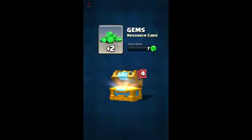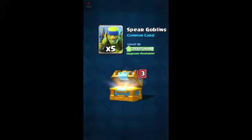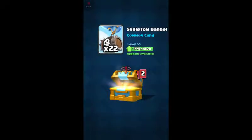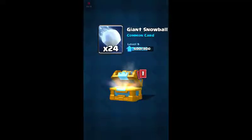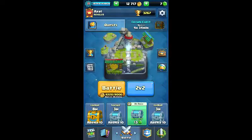Five or two gems. Five goblins. 22 skeleton barrels. 24 giant snowballs. 10 barbarian huts. And that's it. And we got four hours and 34 minutes for our next crown chest. Now we just gotta wait.